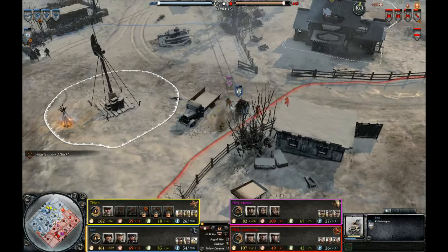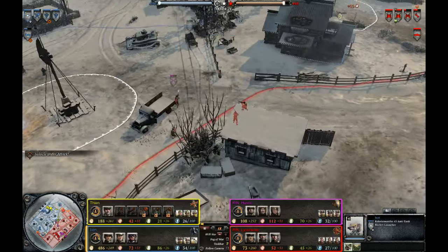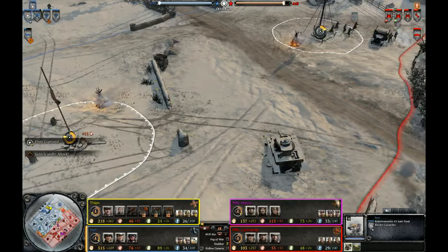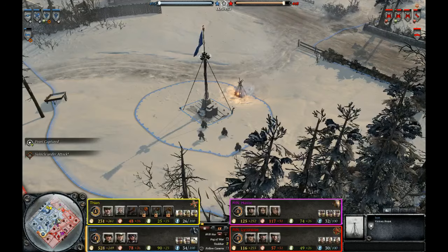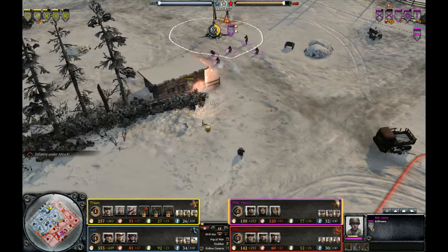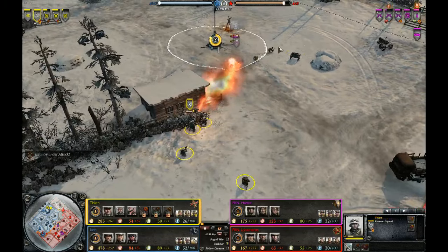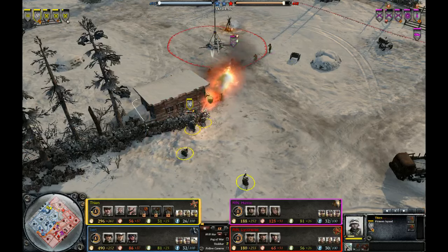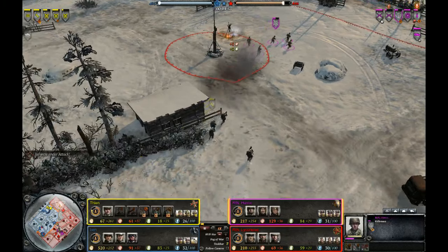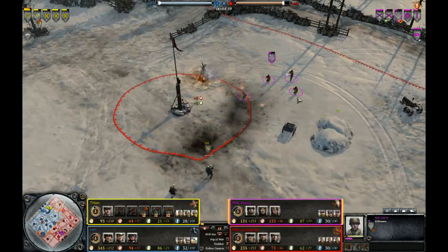If the Raketenwerfer is repositioned somewhere useful — for example, facing the munitions point — it will be a pretty nasty surprise for any allied vehicles that approach. This Rifleman squad has been able to capture the victory point, and is also capturing the strategic point right outside the German base. However, there's a flamethrower from Fionn that's going to be pretty dangerous to it, especially thanks to the light cover. These Riflemen are taking quite a lot of damage from that flamer because they were quite clumped up, and the flamer is pretty effective against Riflemen early on.